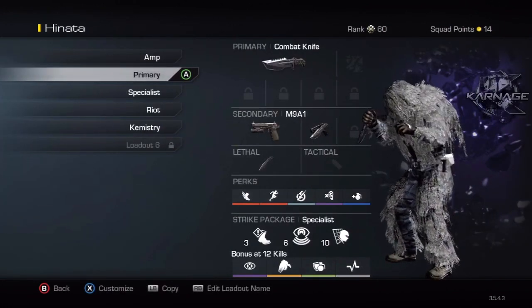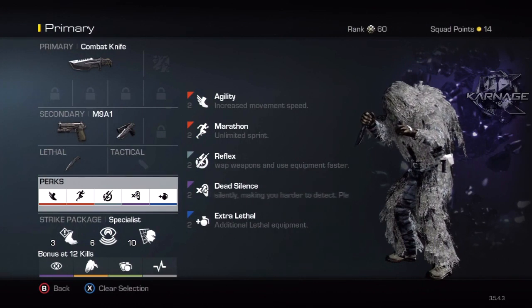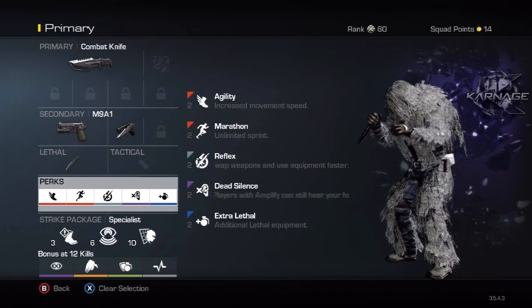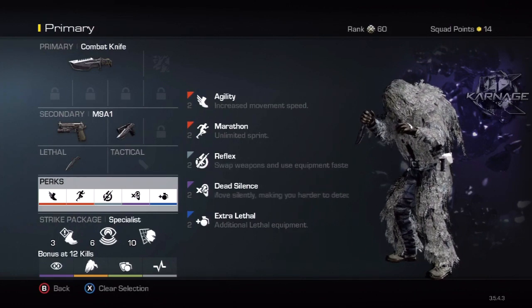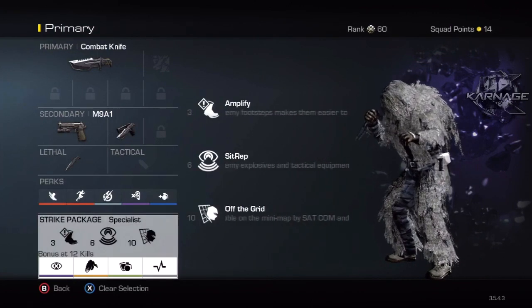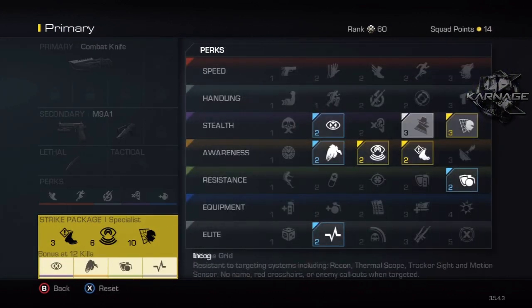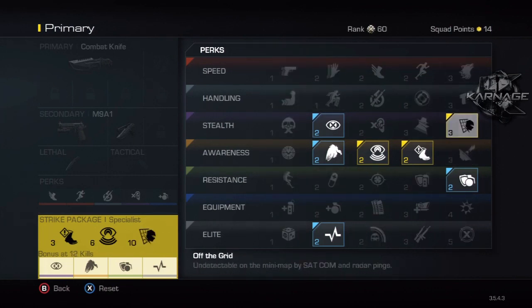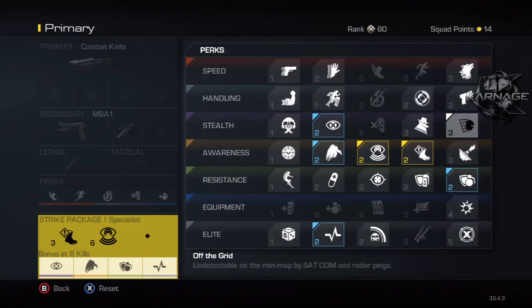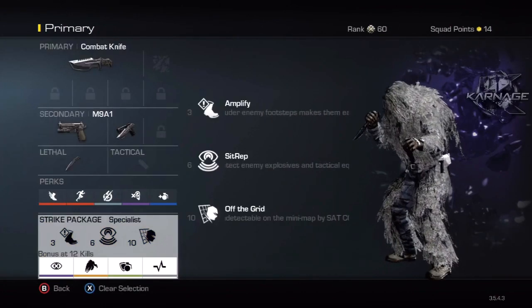This next class is purely for fun - mainly a feeding class. The only thing different here is I have double lethal, extra lethal, instead of amplify, because I'm just running in. If you don't know, the feed is at the top right and people tend to stick together, so having extra lethal is probably the best thing. I put scavenger on this class - you get it at the bonus at 12 kills, or at 8 kills if you take Off the Grid off.